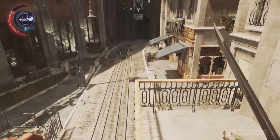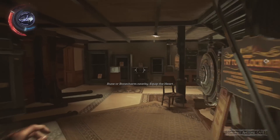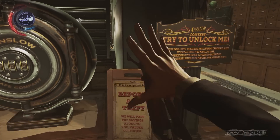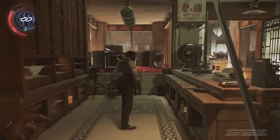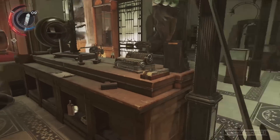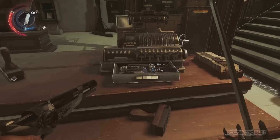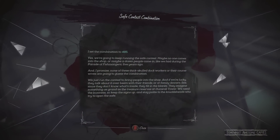Let's get down there and try not to attract any attention. Here is our safe. We need to know the combination. As we've already discovered, all combinations seem to be different, so I can't just tell you the combination — I'm going to show you where to find it. It's just down here. I'm going to steal something. Sorry, he was in the way of the cash register. Let's grab our safe contest combination — that is what we want. Our combination is 485.